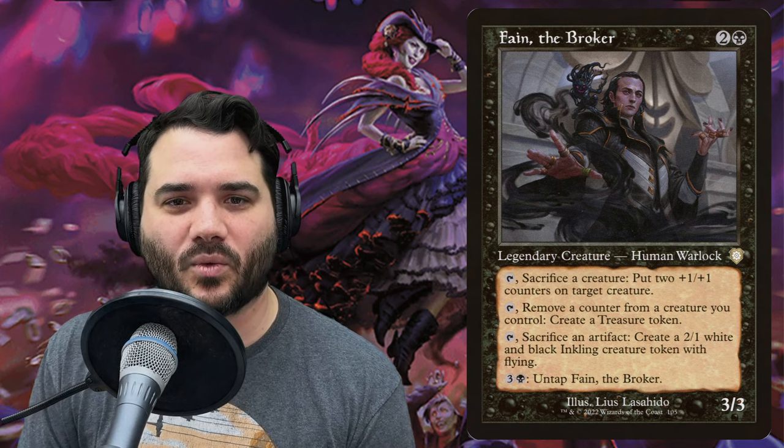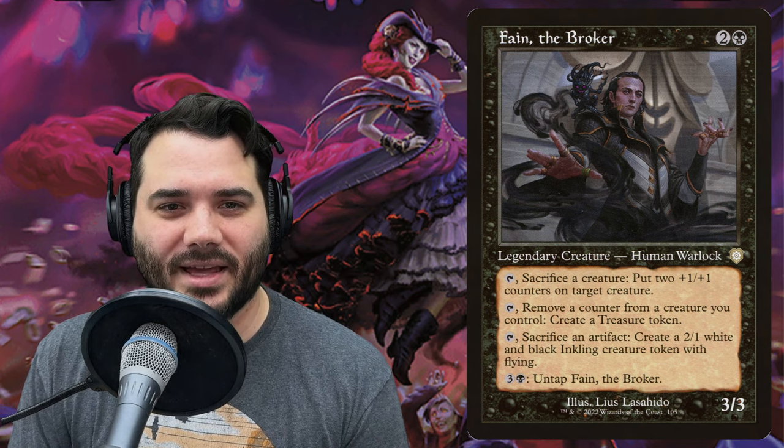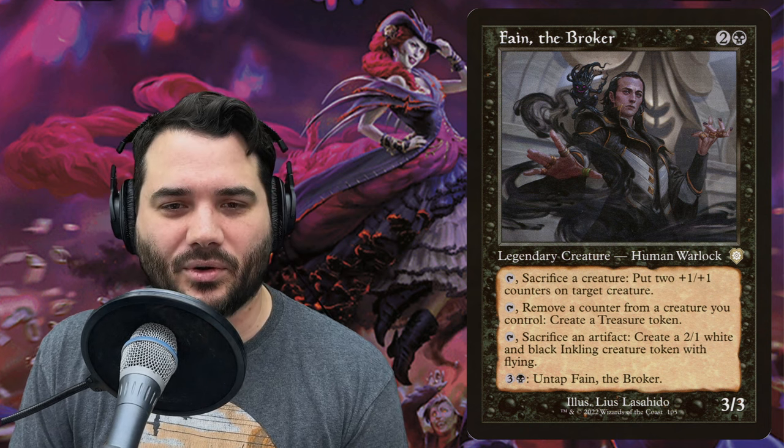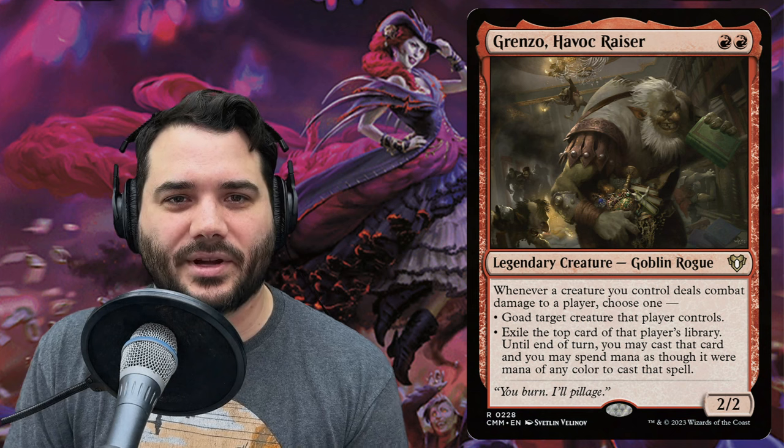Fain the Broker costs two and a black — a legendary human warlock with several tap abilities: sacrifice a creature to put two +1/+1 counters on a creature, remove a counter to make a treasure token, or sacrifice an artifact to create a 2/1 white-black inkling token with flying. You can pay three and a black to untap Fain, so with lots of mana you can keep activating these repeatedly.